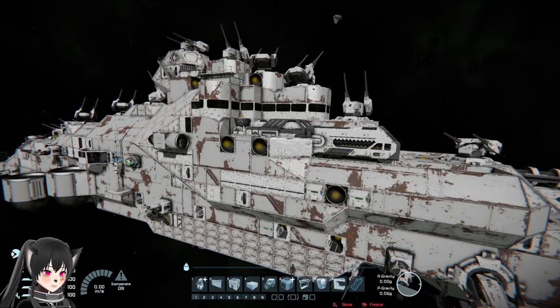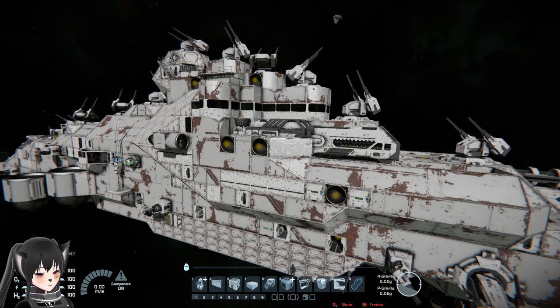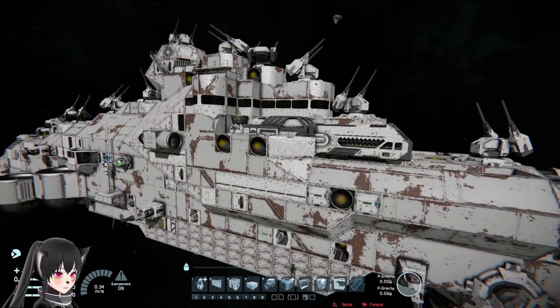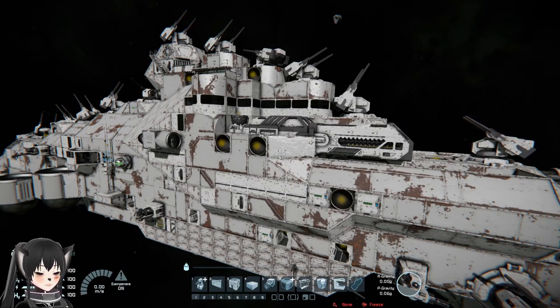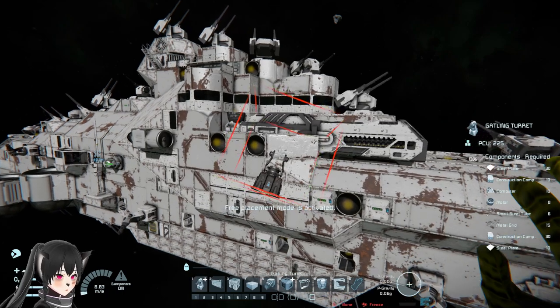So I was working on another one of my ships recently and I noticed something. The ship is right now white in color — my ships are usually not white, they're usually darker. Anyway, take a look at the area around the ship; I'm gonna change the ship's color now.